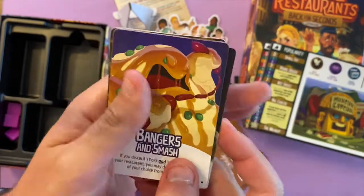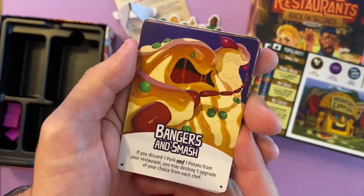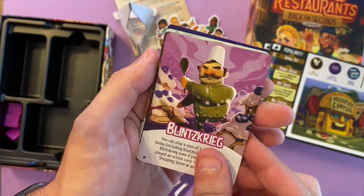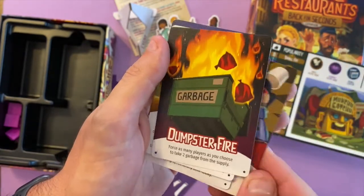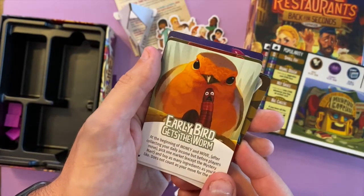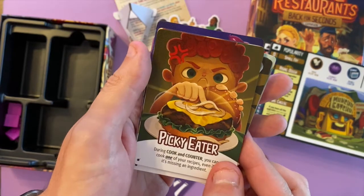That's the event standy — so you can hold your event cards up high so everyone knows what's going on. I'm just putting it together so you can see how it looks when assembled — an event card would sit in here. We'll find that event card later.